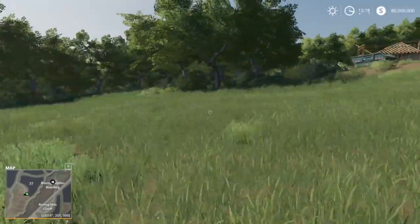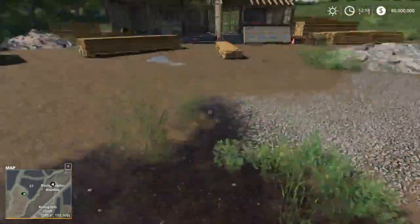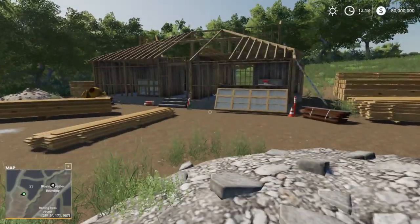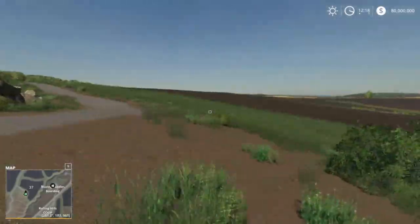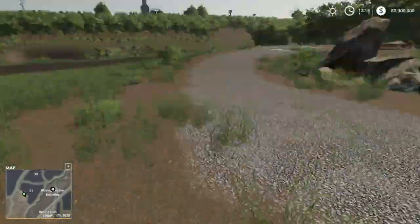Hey guys, what's going on? Today we're going to be playing some more Farming Simulator 2019 on the new Rolling Hills map. Now this is a private map so you guys can't see it yet. This is our house - well, not our house - we're going to create a house kind of like what Squad did, only he made a road and I'm going to make a road too.